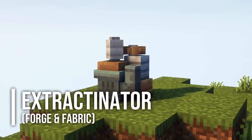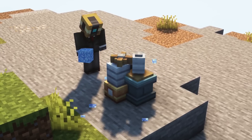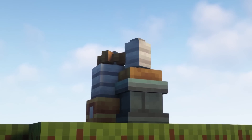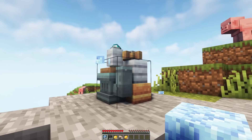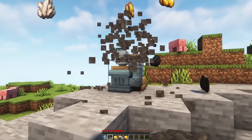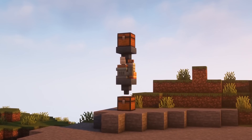The last mod on our list is Extractinator. This mod adds a new machine which converts throwaway blocks such as gravel and cobblestone into valuable resources. There are also two new blocks that spawn underground, and placing them in an Extractinator yields valuable resources. Definitely a cool concept that fits in terms of design perfectly with mods like Create.